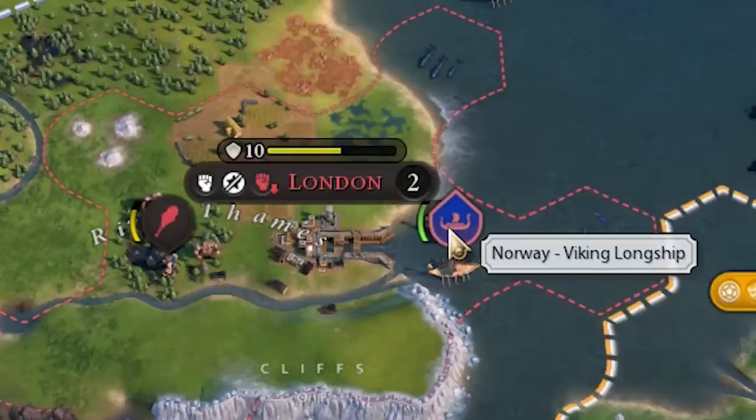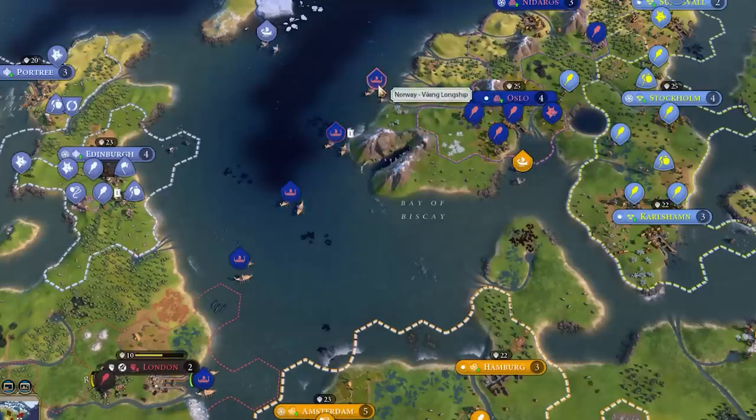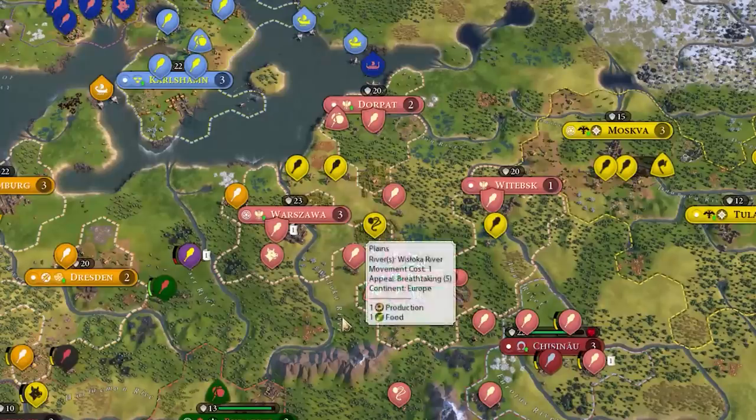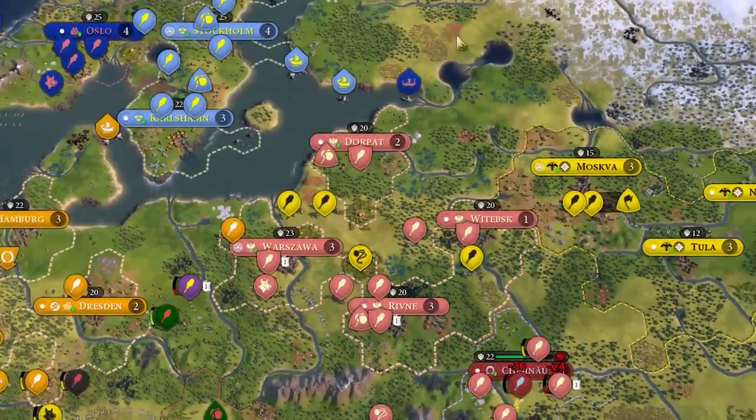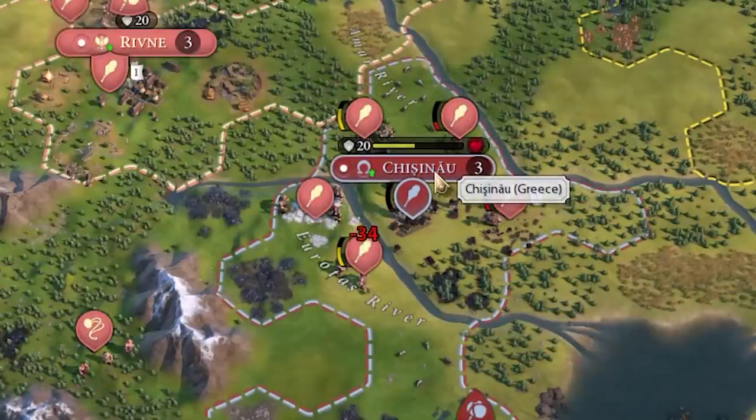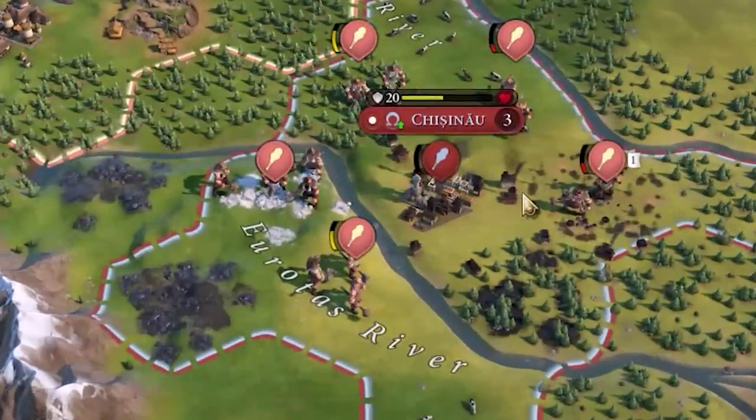Viking invasion! It's happening — I should have known. Poland is moving up towards the Baltics and chilling. Maybe they can get up to Finland one day. They're even about to take a city away from Gorgo's Greece — there are five warriors surrounding it. I didn't expect that to happen. The Dutch just swooped in out of nowhere.